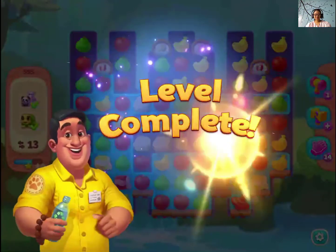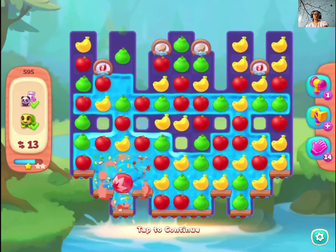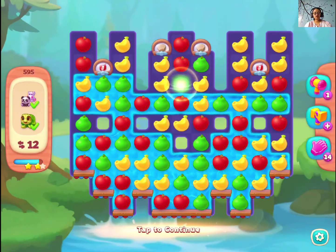And we are done. See how easy it was. Try to utilize the booster generators — we have two, and if possible try to match it with a candy basket. So try making a candy basket and match it with any other booster.